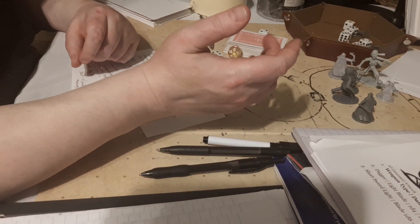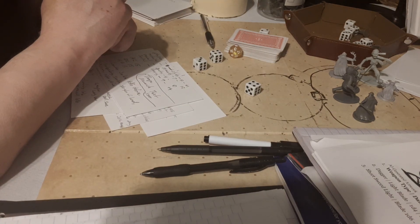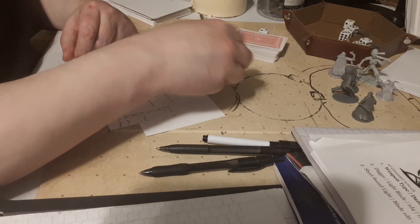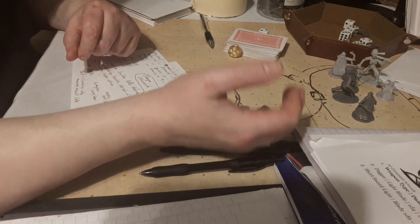If you're a PC, you roll the dice — maybe 3d6 — and you get 4, 8, 9, 10, 11. So you get 11, and then you add maybe a plus 3 modifier based on your strength.